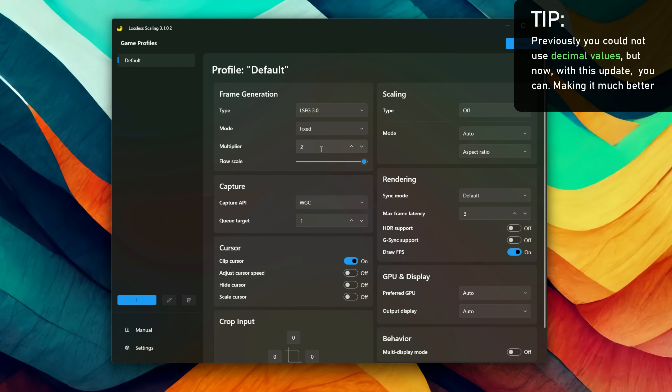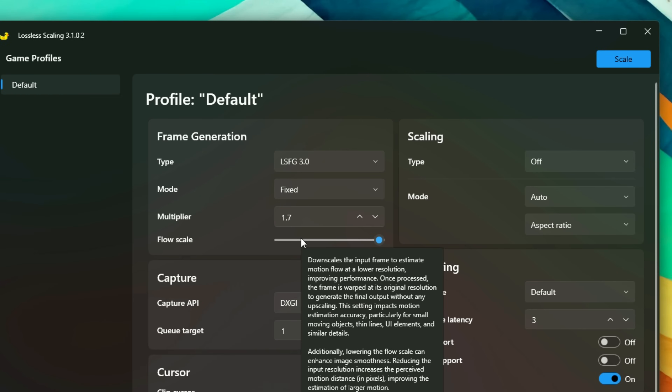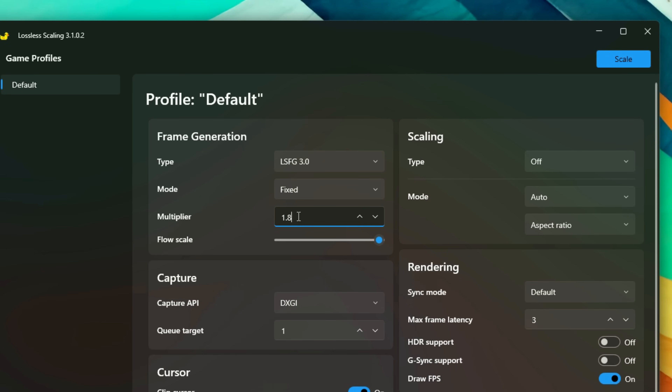They also introduced a fixed value option, like 1.5x frame generation, meaning you could lock your FPS to 100, for example, and have the software generate the remaining 50 FPS instead of boosting it to at least 200. This is great because since you're generating only one fake frame for every two real frames, it should in theory deliver better image quality.